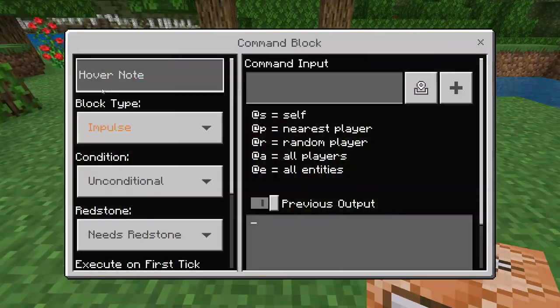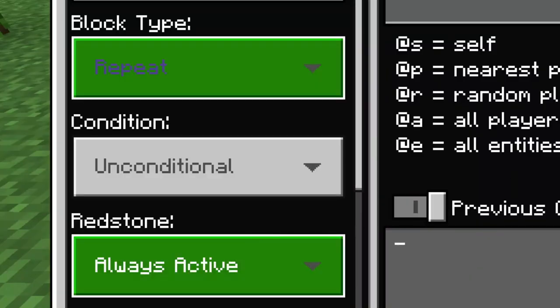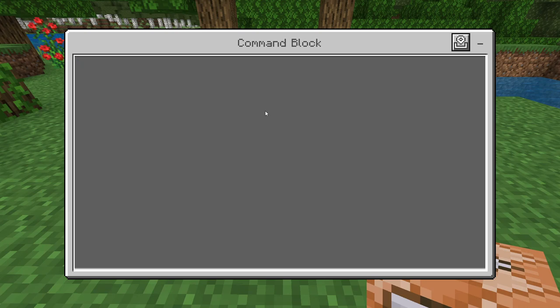Now go ahead and place the command block. Inside the command block, set it to Repeat and Always Active. In the command block input, you're going to type: execute @a has_item equals and then curly brackets, item equals, and then whatever item you want.